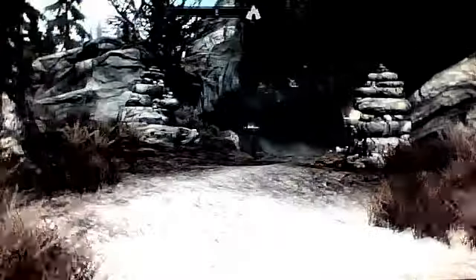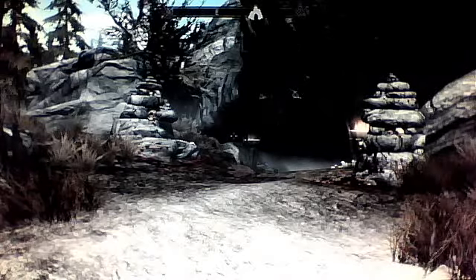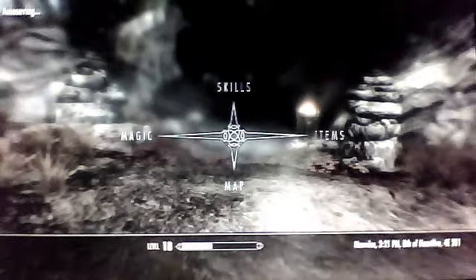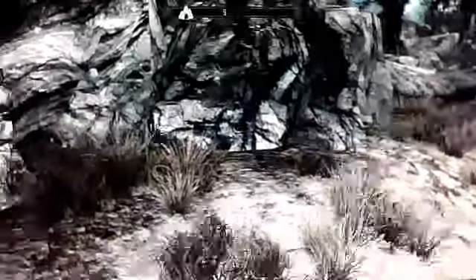Before I go in, I want to warn you: there are vampires inside, so if you don't want to become a vampire, bring some cure disease potions, and come in prepared. Make sure you're a decent level. I'm level 18 and it was quite challenging for me, so really try to be higher than level 18. I wouldn't run in with just an iron longsword and a flame spell — you will be slaughtered instantly.